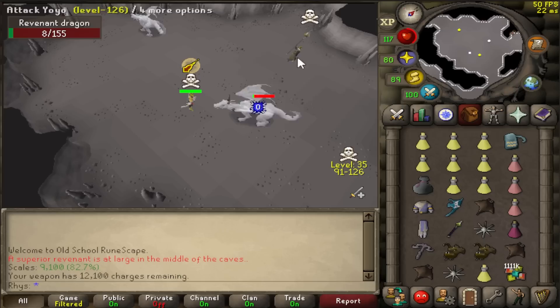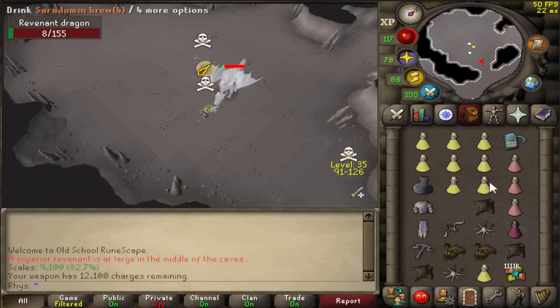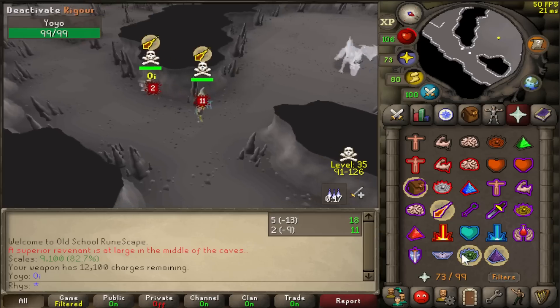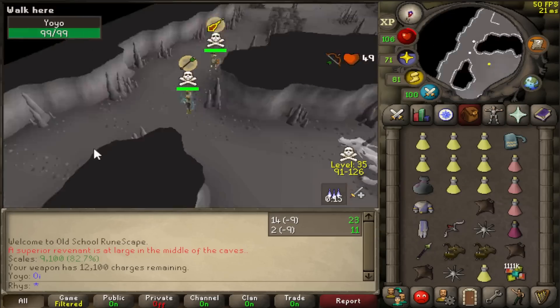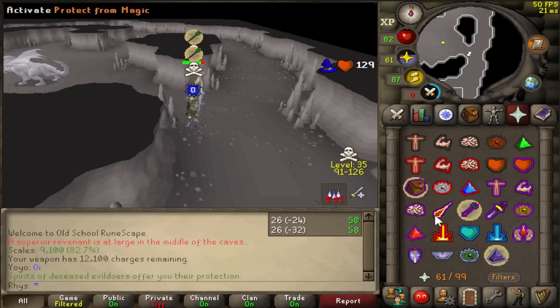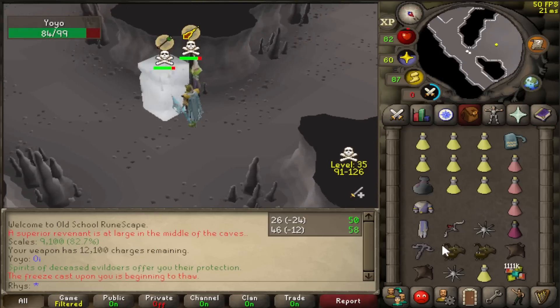This spot is so active, I've not even killed one since I came back. I'm obviously not going to show every single PK that attacks me, but there's scout bots and PKs everywhere. This is a struggle. He's trying to AGS me - I don't think he realises I'm stat spec'd. And I caught the freeze as well, that's nice.